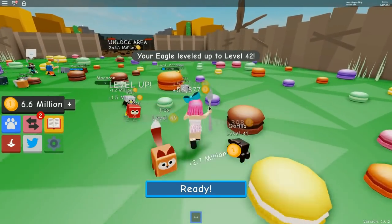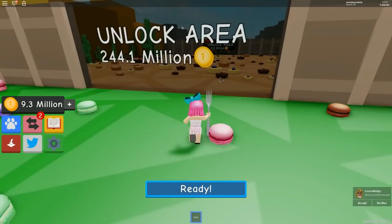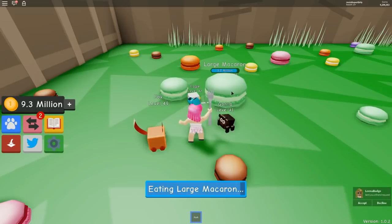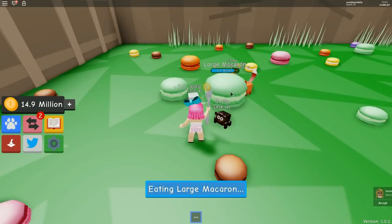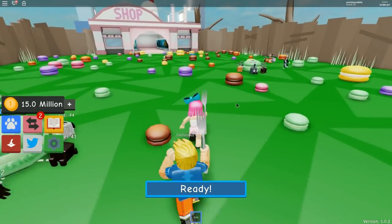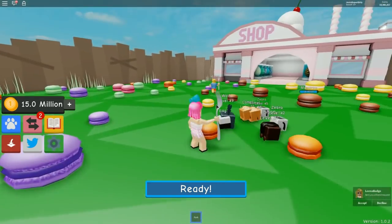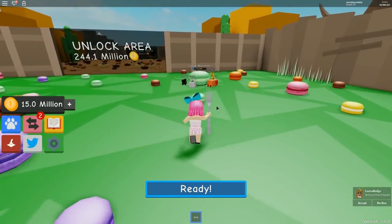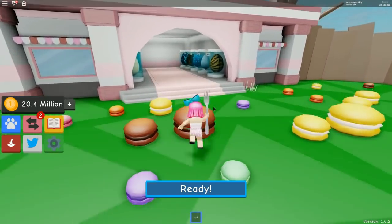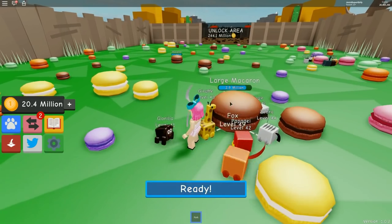The price to unlock the next area is 244 million! These pets better have amazing stats. There are tarts now — this is getting fancy. I've never had a macaroon or a tart — we're not fancy enough! I was hoping for peanut butter cups. I have 20 million — let's go buy the Tier 11 egg! Making sure our pets are still eating.